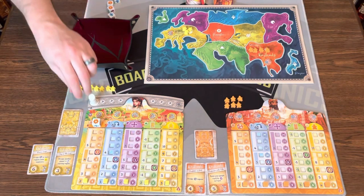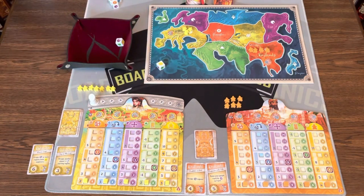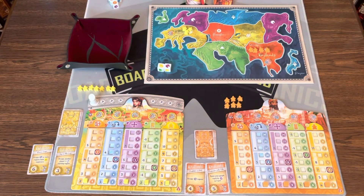Yellow is first, so they roll two dice because they have a die value of two. They can either stick with that result or use their one re-roll. They got a yellow and a purple. If they wanted to, they could discard a card out of the game to make either die a sword — but they don't want to do that. They had a sword but re-rolled it.